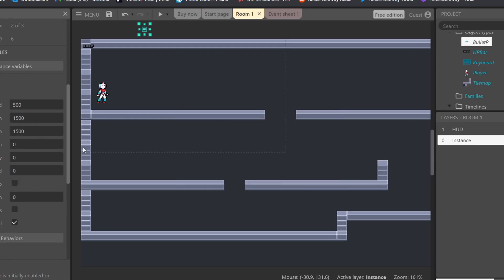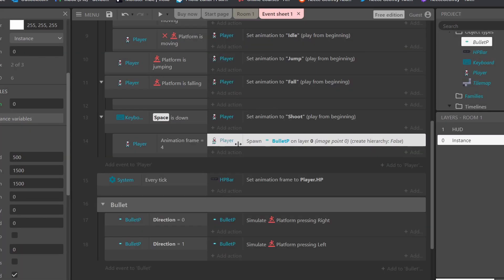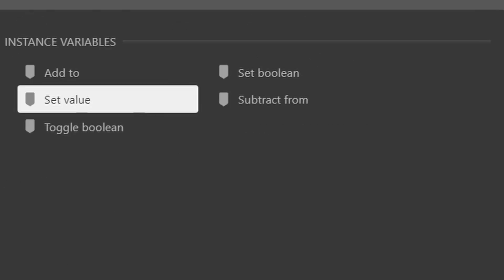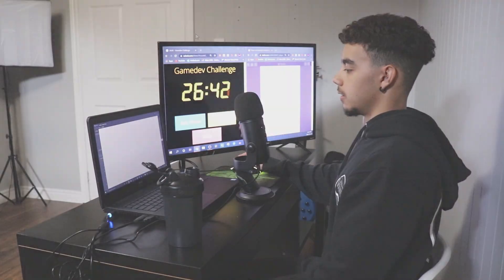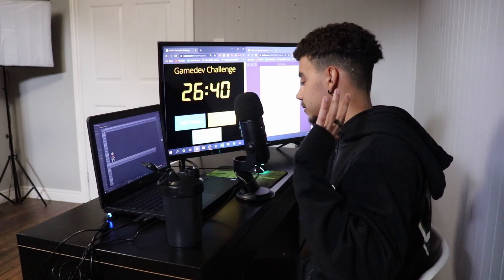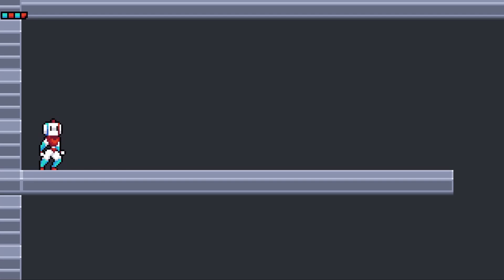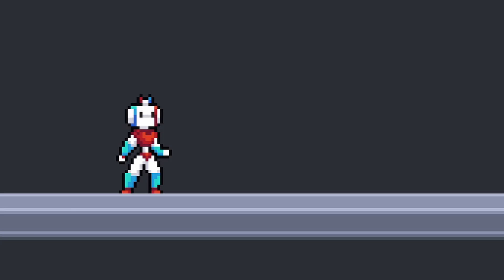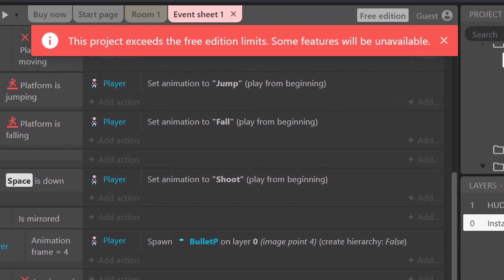It's time to start coding in the health bar, getting the character fully animated with all his different movement options, and adding in bullet projectiles we can use to attack. Unfortunately, this didn't go as planned. We can roll, we can shoot - which breaks the game. So shooting breaks the game. Oh my god, that's embarrassing.